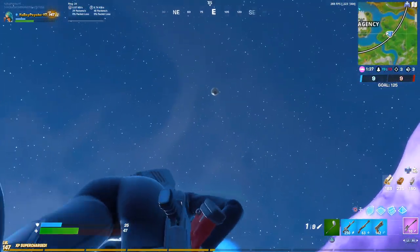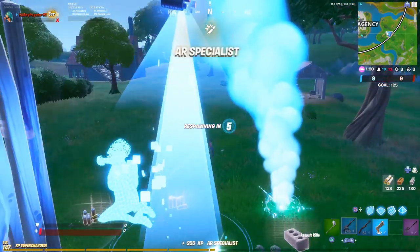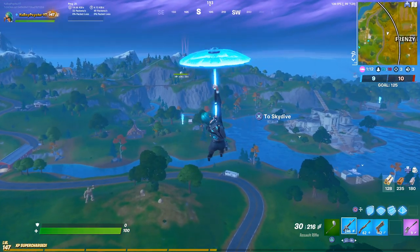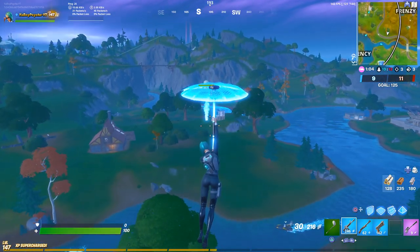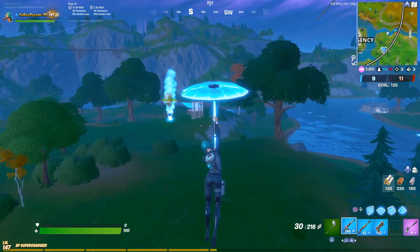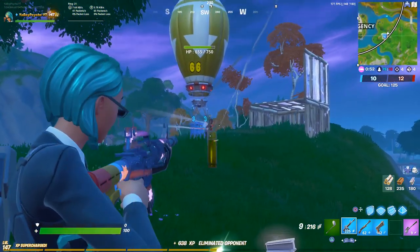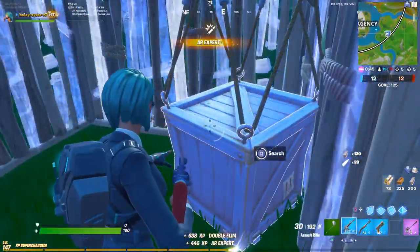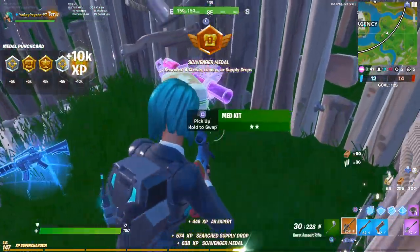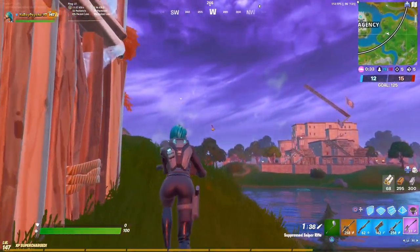I'm gonna go over here to this drop - get a scar real quick, or a burst. If we get a burst we're set. Actually kind of a close game so far. Oh no, I think I've got time to land back on it. He has a scar though - that man's lucky. He's gonna get it down before I can get over there. If I can somehow just prevent him from opening it - just spam until I get there. Just what we needed! You know he's so mad - I would be too.